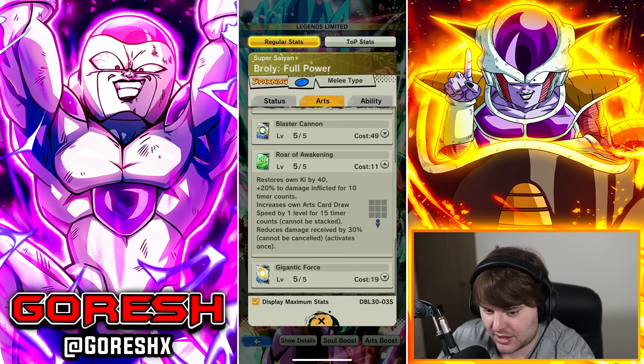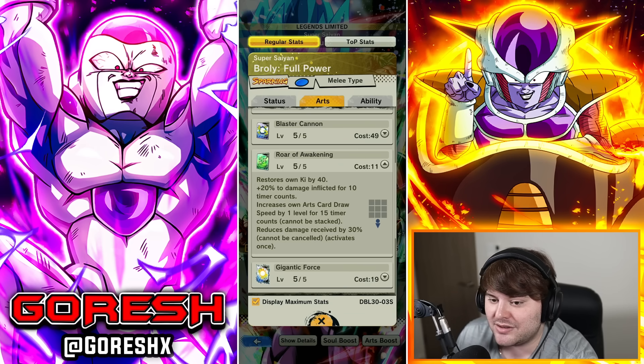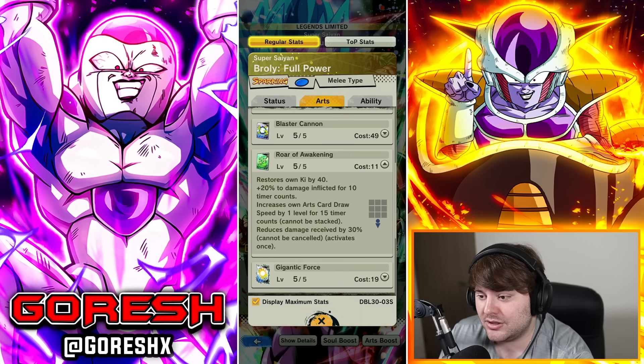The green card, Roar of Awakening, now restores own ki by 40, up from 30. It also gains 20% damage inflicted for 10 counts, which was not on there previously. Card draw speed up by one level for 15 counts cannot be stacked — that's the same. Reduces damage received by 30% and cannot be canceled, activating once. The uncancelable part is new; previously it only applied until the enemy combo finished, so now it's a permanent 30% damage reduction. Always save at least one green card for Broly.